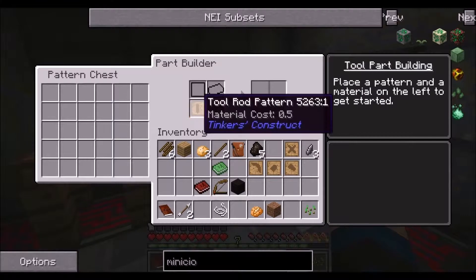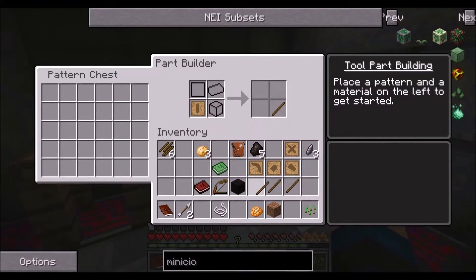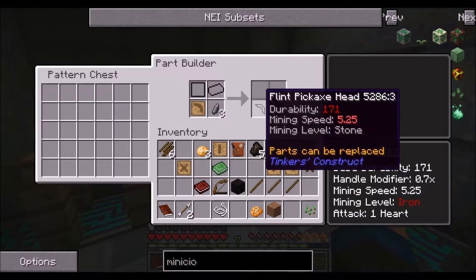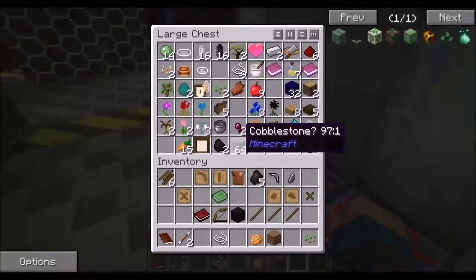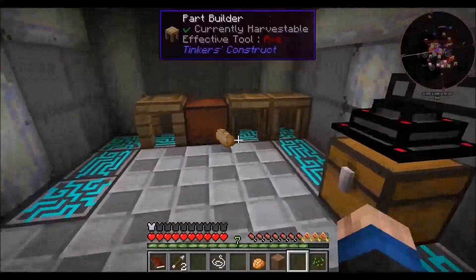We do have sugar cane. We could make it right from the beginning. Let's see what those flint shards actually are - they're quite useless. We could make one of those. But do we have any more real cobble that is not fake cobble? No, we do not. Because this isn't really cobblestone - this is a cheat created to irritate us.